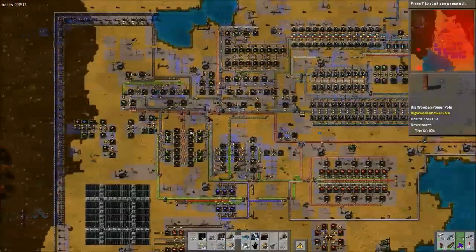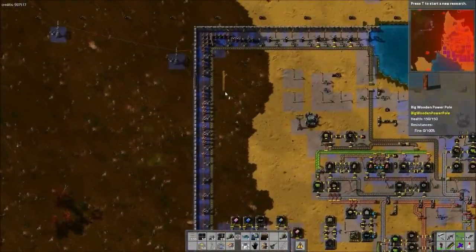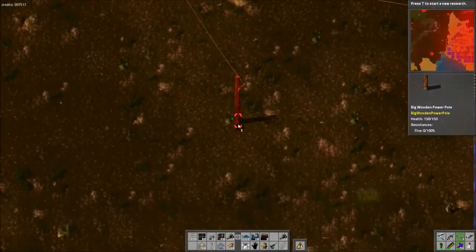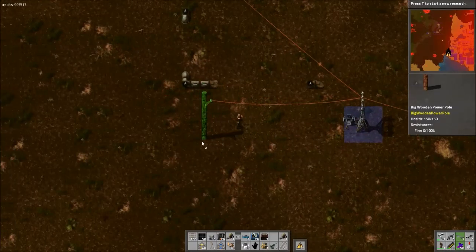I'm going to go outside the base a little bit. The graphic is really cool that he put together — it's pretty much just a tree that you chop down and then made into a power pole, which I think is really cool. It's really unique. It definitely stands out from the other stuff.